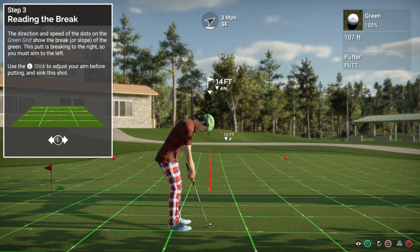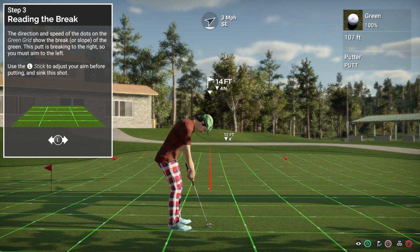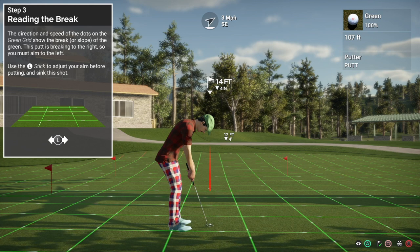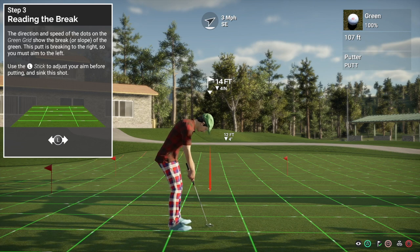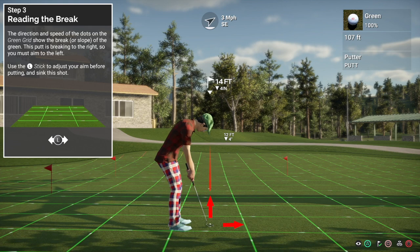Lesson step three teaches us about how the ball is going to move or break on a downhill sideways slope. Using the same logic from step two — it's 14 feet in distance with a 4 inch drop — so we're going to putt it as though it's a 10 foot distance putt. In terms of sideways movement, a little white blob on the green line shows you the direction and speed the ball will move as it passes over that piece of ground. Think of it as a tugging force pulling from the right. On a downhill putt the ball rolls downhill, amplifying the effect of the sideways blobs, whereas an uphill putt reduces the effect of sideways movement.